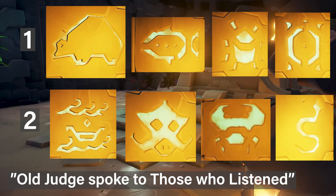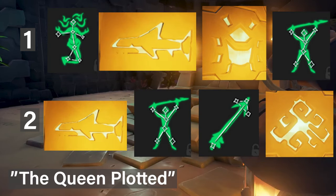If your story begins with 'Old Judge Spoke to Those Who Listened,' your first combination is: bear, fish, scarab, turtle — then press the button. The second combination is: boat, boar, crab, snake. If your story starts with 'The Queen Plotted,' combination one is: mermaid, shark, scarab, great warrior — then press the button. The second combination is: shark, great warrior, arrow, kraken.